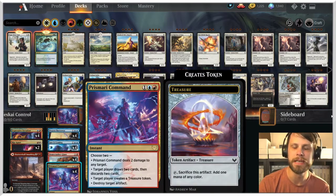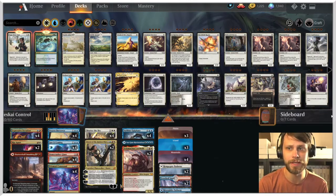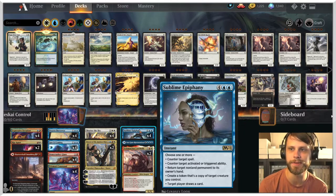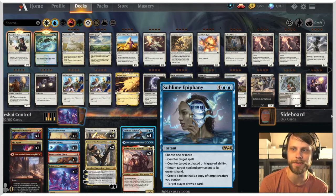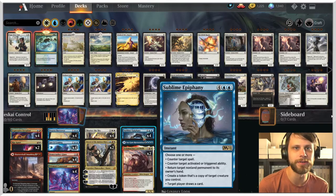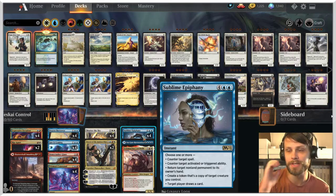If they have Banishing Light, we've got Rip Apart. If they're running the big black artifact deck, we've got destroy artifacts in this deck. We just have a lot of ways to deal with stuff, which I really like. Saw It Coming is in here because it's just a fantastic card. And I do have Sublime Epiphany in here as a four-of. This is one of my favorites — it's sort of like a beefed-up Cryptic Command for standard. You get to counter a spell, counter an activated or triggered ability, return a non-land permanent to its owner's hand, create a token copy of a creature you control, and then draw a card.